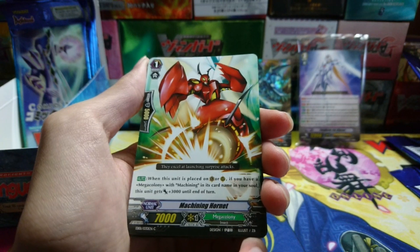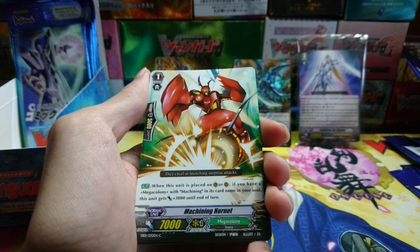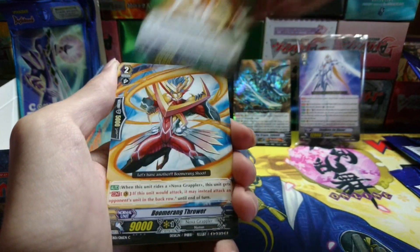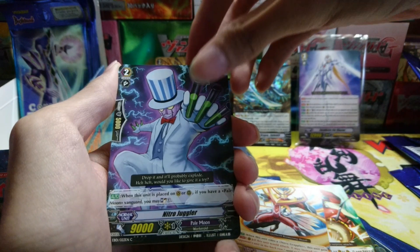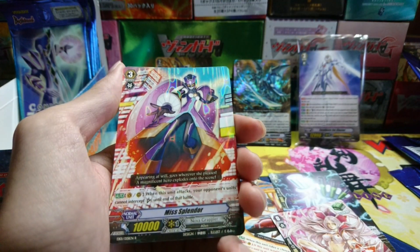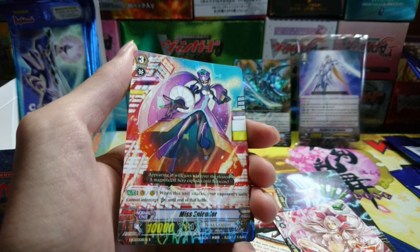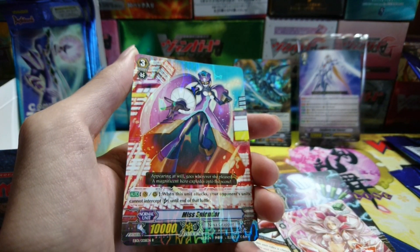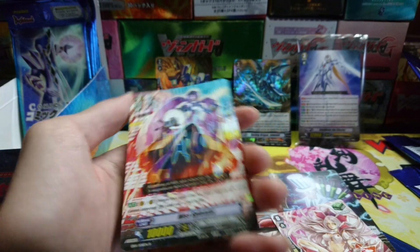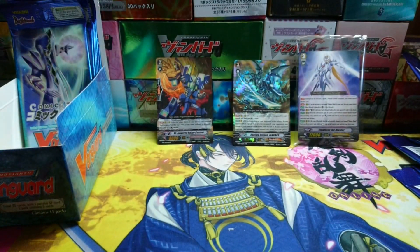Machining Hornet — when placed on Vanguard or rear guard circle, if you have a Machining Vanguard in your soul, this unit gets 3k — a basic 10k beater. Boomerang Thrower again, Nitro Juggler, Lozenge Magus, and Miss Splendor from Nova Grappler. Miss Splendor's skill: when this unit attacks, your opponent's units cannot intercept. Your opponent not being able to intercept is a big deal, especially in the very first season of Vanguard, as it really restricts another way of guarding.